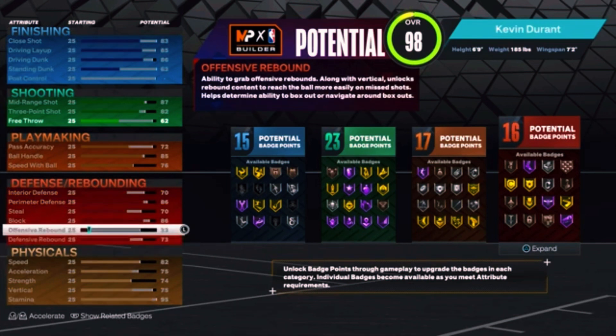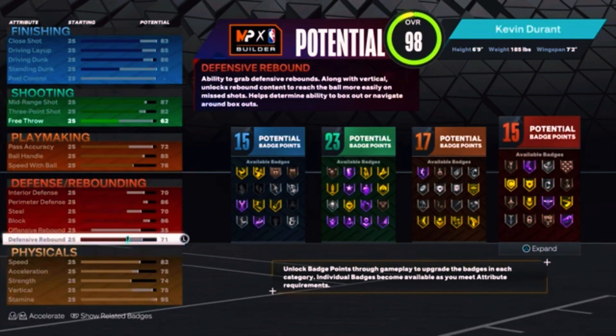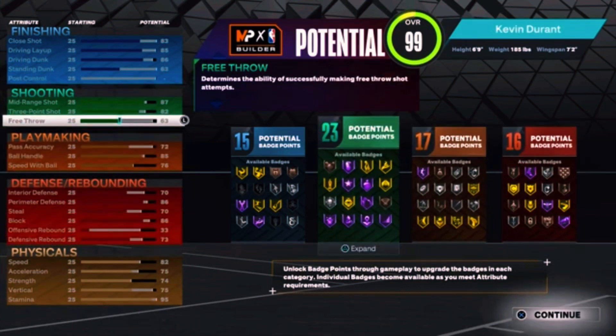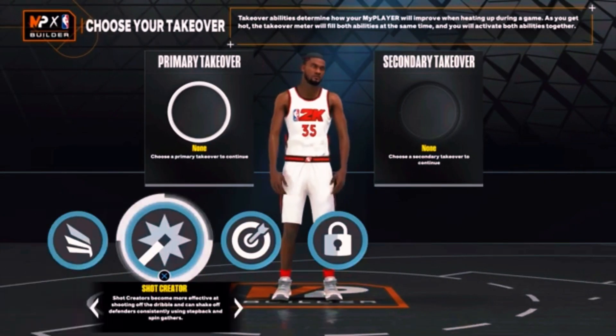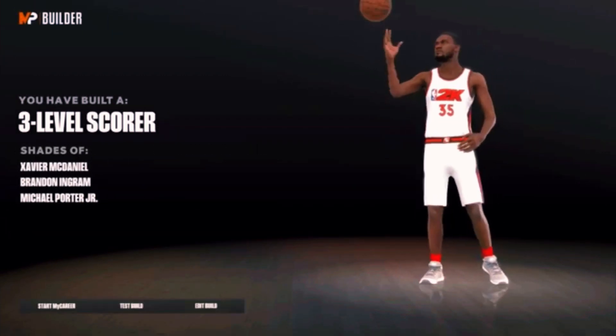For the rebounding, put it up to at least around a 70 so you can get the rebound chaser badge. You don't really need a high rebound in this game unless you're a center — I'm a forward so I don't really need that. Free throw, there we go. And then we got shot screen take, sharp take. Look at the build — the three-level scorer.